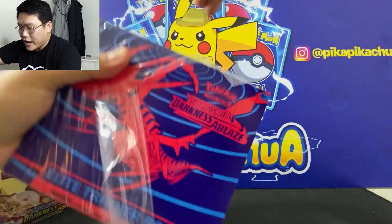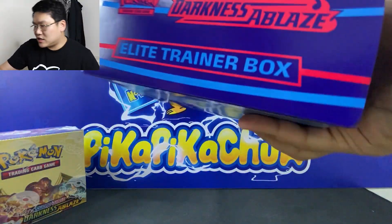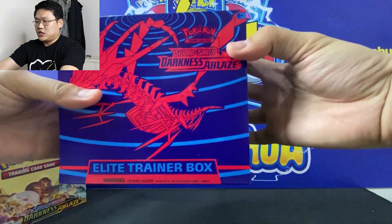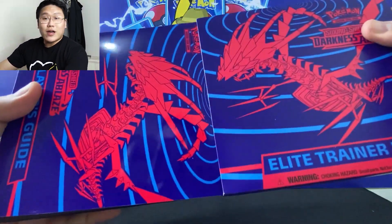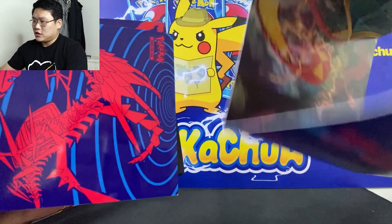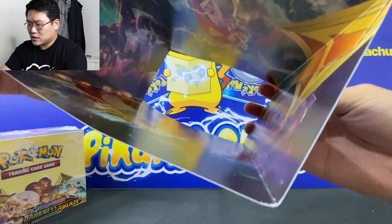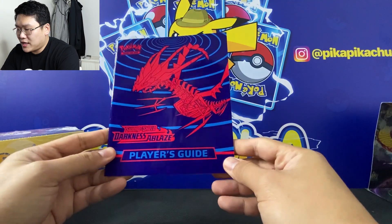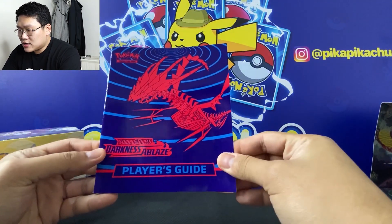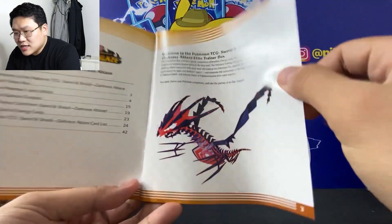I really like the color — it's purple-pink, very striking and refreshing to the eyes. Inside, there's artwork featuring the Pokémon included in the Darkness Ablaze set, and this is the player's guide inside — the first time we'll see this.